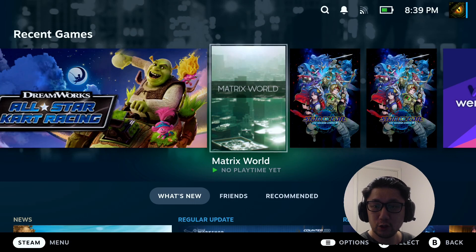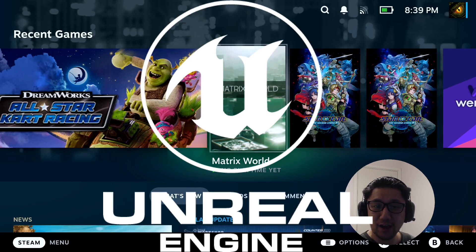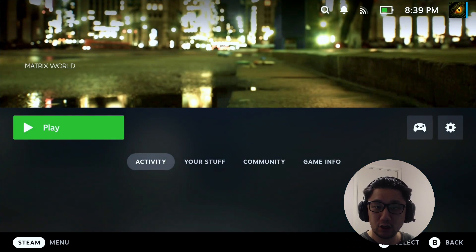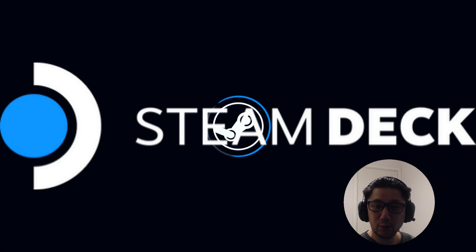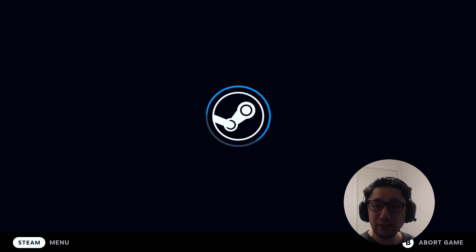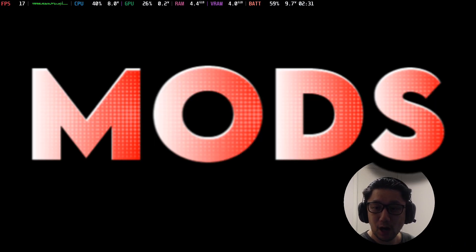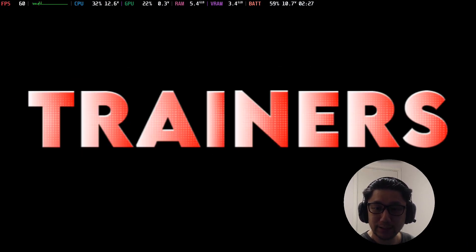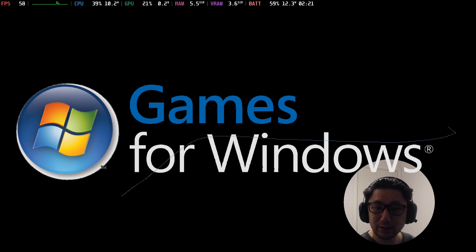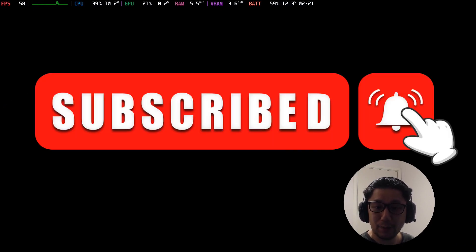Hello everyone, welcome to the channel. Do you remember that Matrix demo that came out with Unreal Engine 5? Well, I got that installed on my Steam Deck, and today we're going to take a look at how it performs. If you like gaming handhelds, especially the Steam Deck — we talk a lot about emulation, mods, cheats, trainers, and how to get Windows games running on the Steam Deck — please consider subscribing if that's your thing.